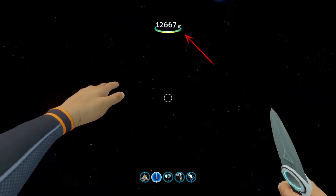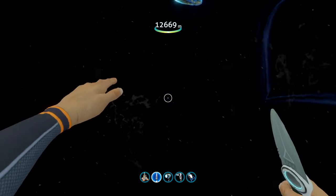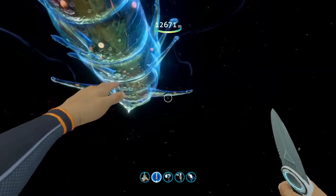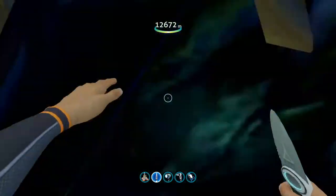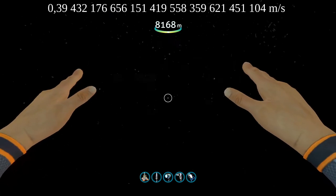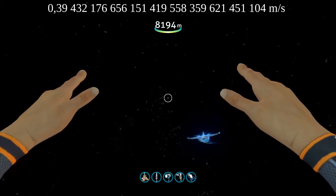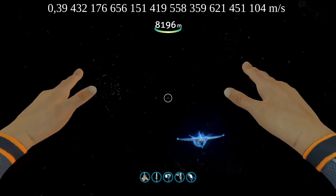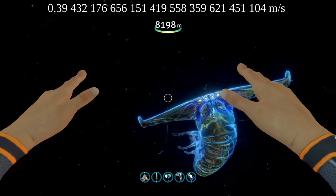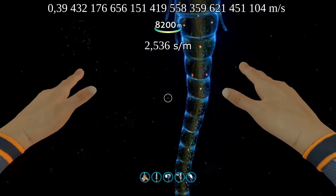While this number is still able to drop further than the maximum I can tell, we can now test out what will crash first — the game or your console. Maybe you also want to find out what lies in the deepest depths anyone could ever explore. You should know that this video footage is not lagging or slowed down at all. After 8200 meters you drop at about 0.39432176656151419558359621451104 meters per second, or 1 meter about every 2.536 seconds, so it might take you some time.